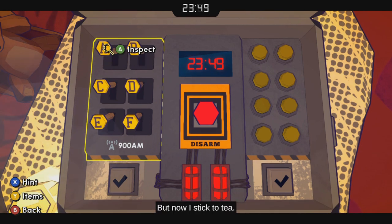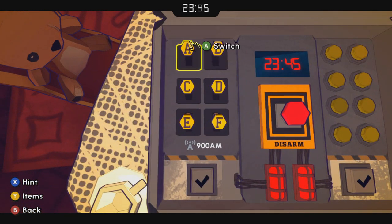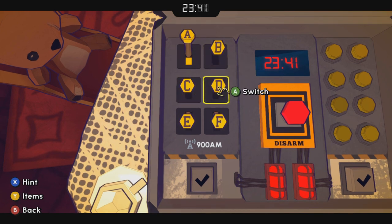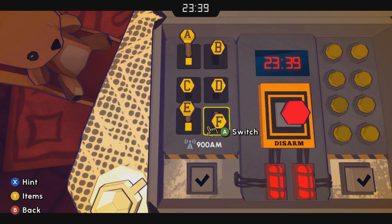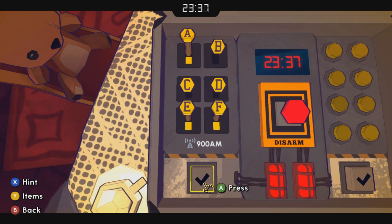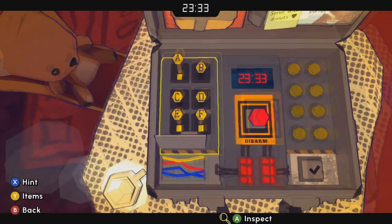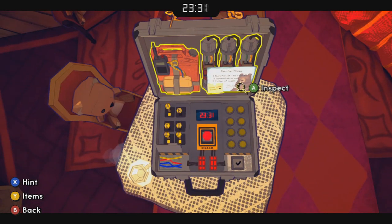Here on the left we have lettered buttons. So if we go Alpha up, Bravo down, Charlie down, Delta down, Echo up, Foxtrot up — that's going to allow us to open that small panel below there with some wires.